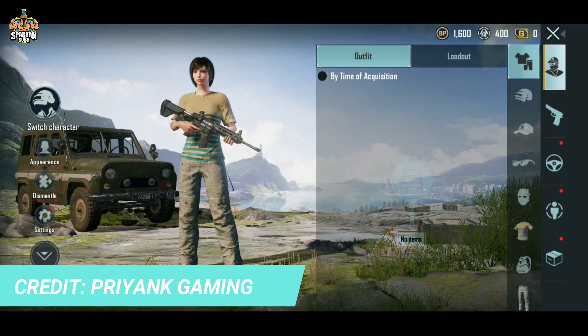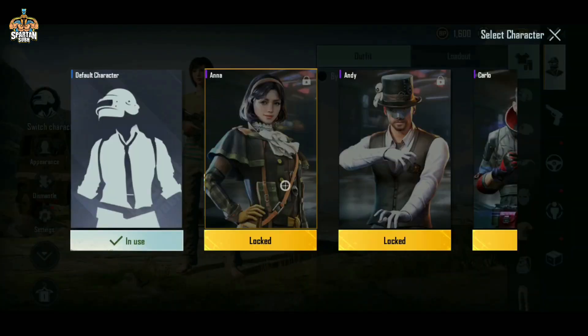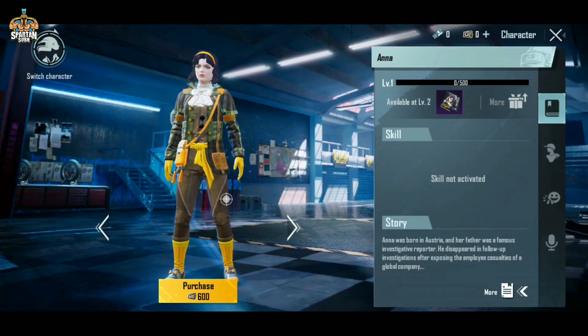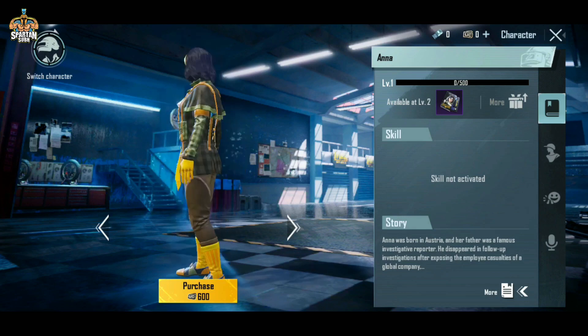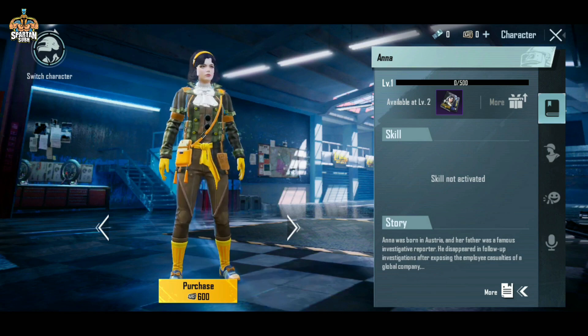You can see Anna's character. Yes, this is Anna's character. You can purchase it. If you have a character, you can purchase it without giving any use. How do you like it? Comment below. I feel it's decent, but it doesn't look that good.